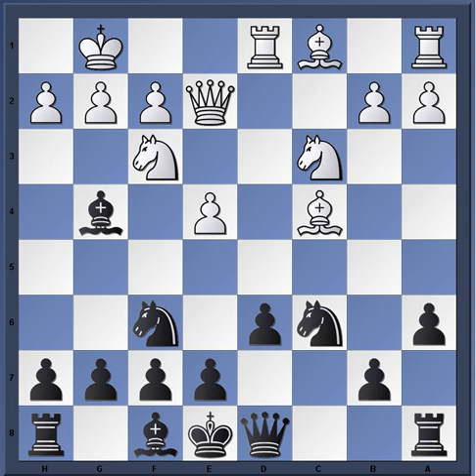Rook d1 is played, and now black has to be careful again because the rook and queen are opposed on the d-file. Somewhere down the line white would love to play e5, totally disrupting black's coordination when the queen is on d8. Then e6 is played, blunting the bishop, and due to the pin, black does not have to fear e5 at this moment.